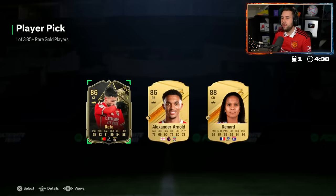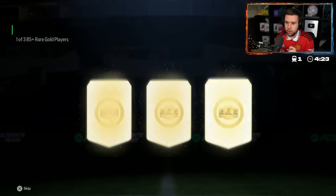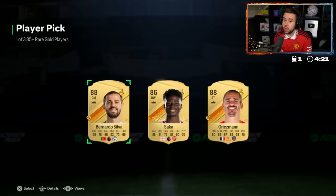Three 85 plus player picks. Inform in the first one — an 88 inform. I'm pretty sure informs go for more, especially being an 86 inform. That probably goes for 40,000 to 45,000 coins — definitely more than an 88 overall. The other two: 88, 86, 88 overall again.